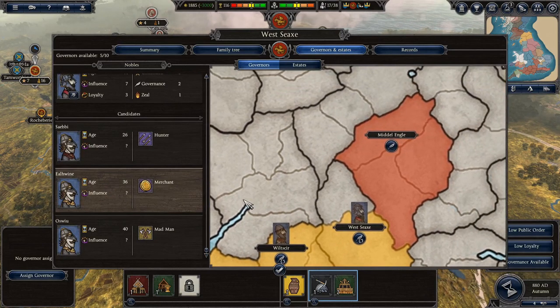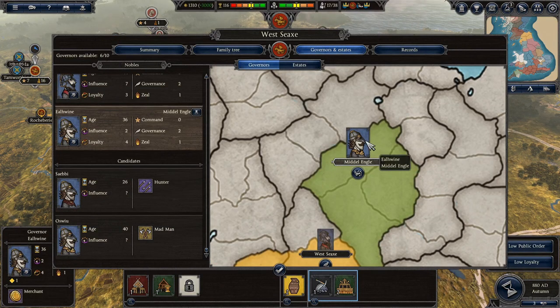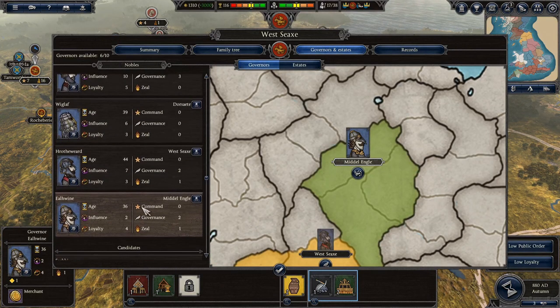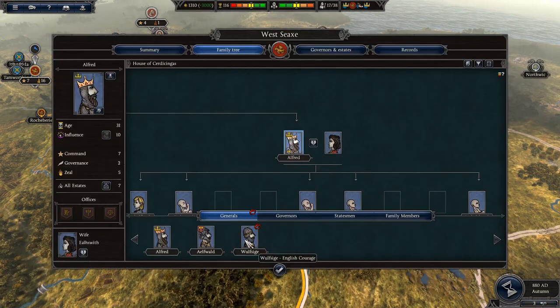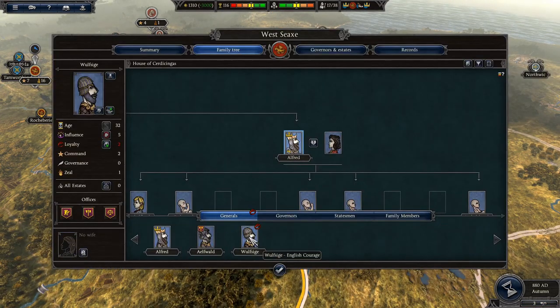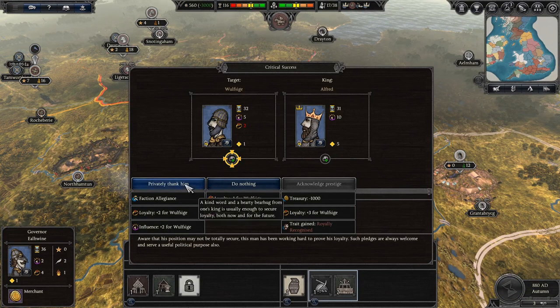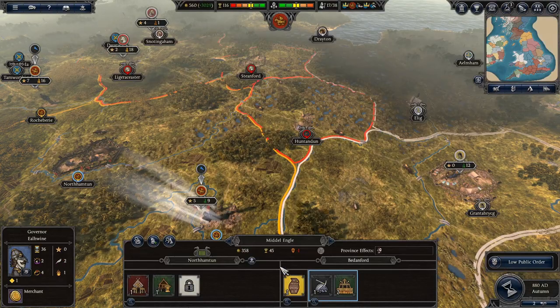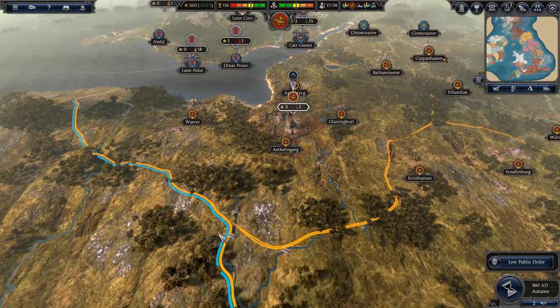We'll put this character as the governor - there we go. Whoever that chap is, he's got okay loyalty, he's not great but not awful. We've got low loyalty from Wolfsig here - not great loyalty. Let's improve it - secure his loyalty, privately thank him. He's also going to be raising a small army as well - Wolfsig down here.